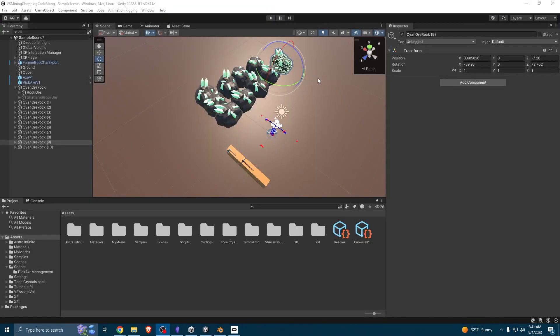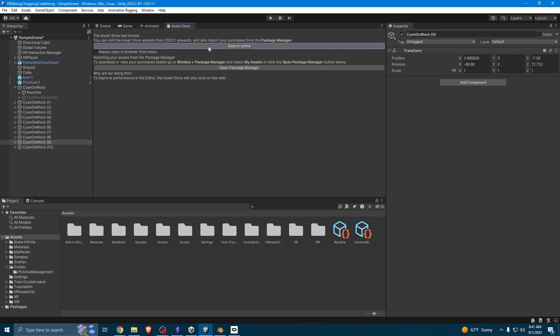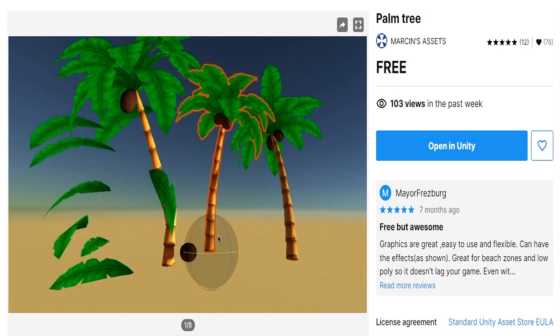Alright, so now let's do tree chopping. To do that, we need to first get a tree prefab. We're going to go to the asset store and search online — I'll show you exactly what prefab to get. The asset you should aim for to be able to follow along with me is this palm tree.